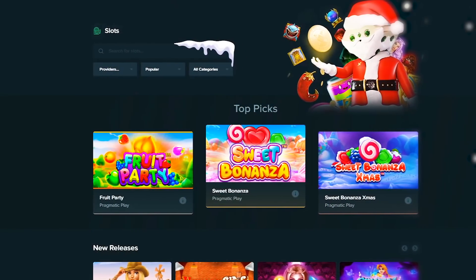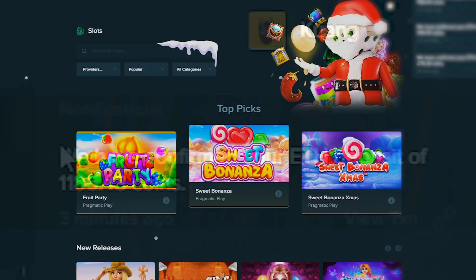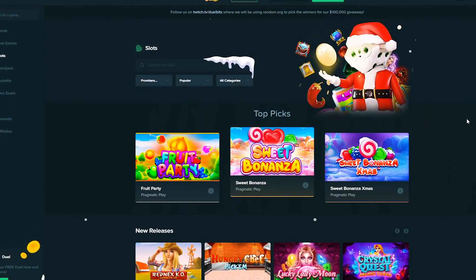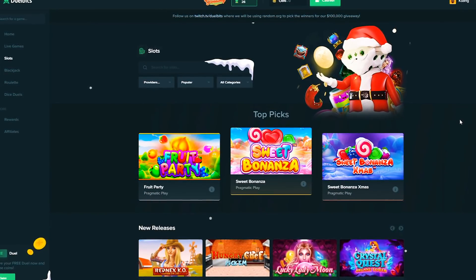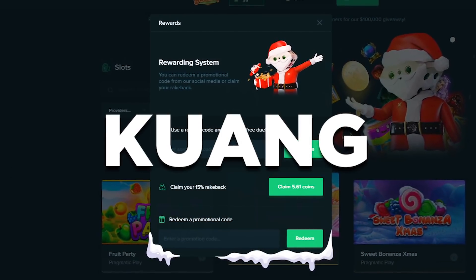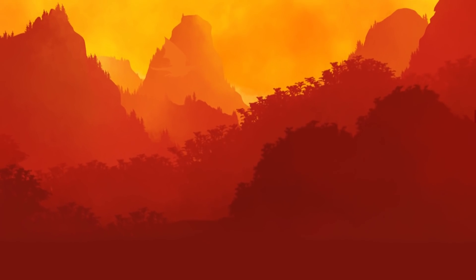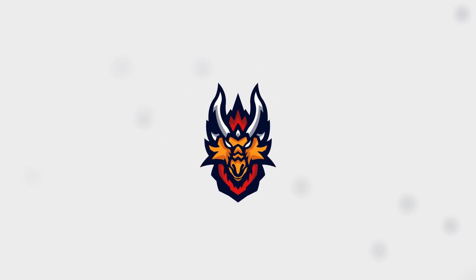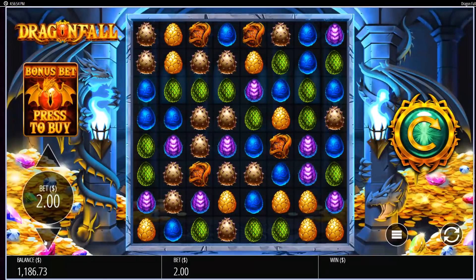Welcome back to another video. Today we're back on Dual Bits with a balance of $1,186 — all my own funds, as you can see. Today we're going to be doing Dragon Fall bonus buys and see how that goes. Before we get to that, if you want to shout out the site, head over to the rewards tab and type in 'Kwang' — K-U-A-N-G — and you can get yourself a free duel. Let's hop right into the video. Let's start off with $200.